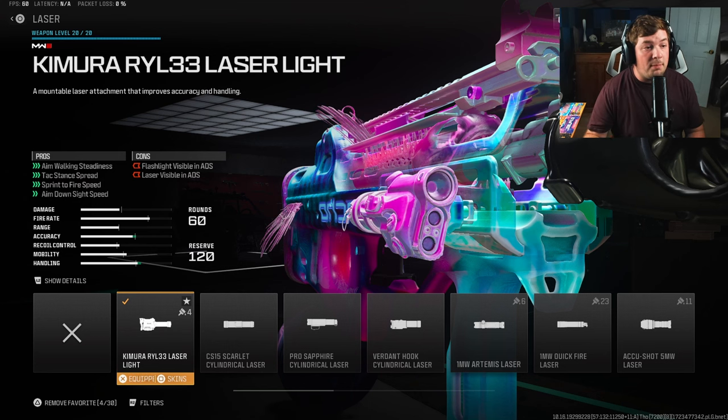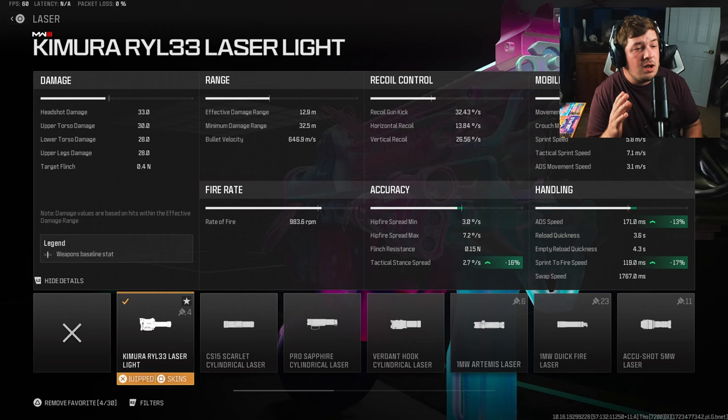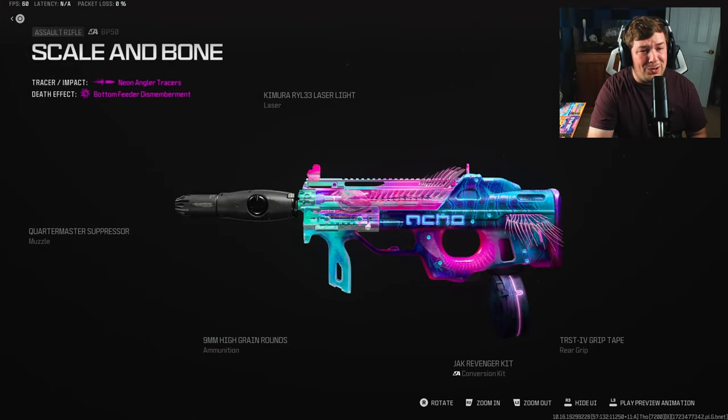For my final attachment, I'm trying out the Kimura RYL 33 Laser Sight. I wanted to max out my ADS speed, and this really does it — we're gaining aim walking steadiness, sprint-to-fire speed, and aim-down-sight speed: a massive 13% ADS and 17% sprint-to-fire. This brings your ADS to 171 milliseconds, on par with a lot of SMGs. Just don't hold the aim-down-sight since the flashy laser will give your position away — play it like an SMG, sprint up on people and then ADS.